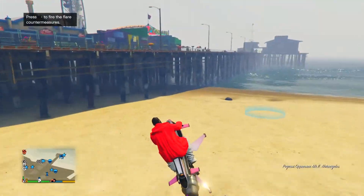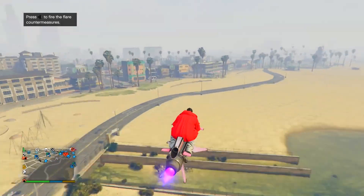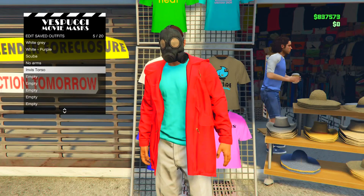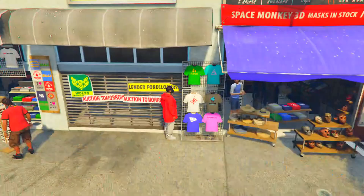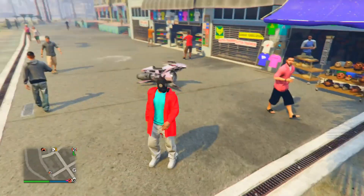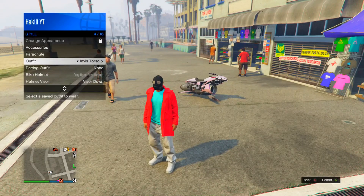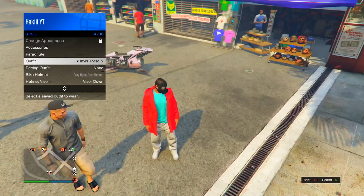Head over to the mask shop and save this as an outfit - go ahead and overwrite the outfit we saved before. Once saved, pull up the Interaction Menu, go over to Style, and spam it for a few seconds until your head turns green like this.